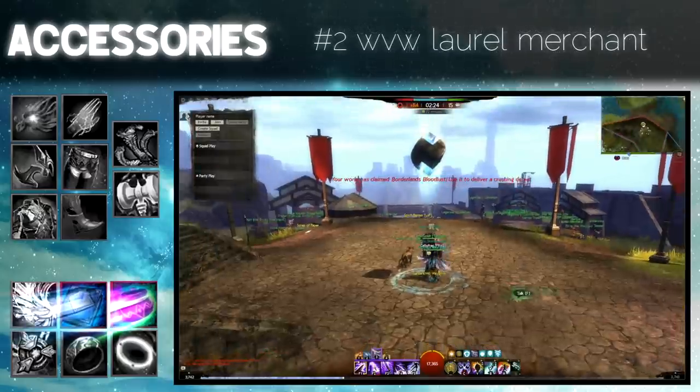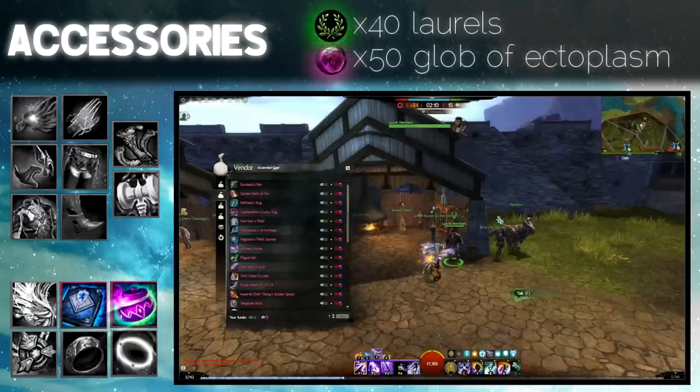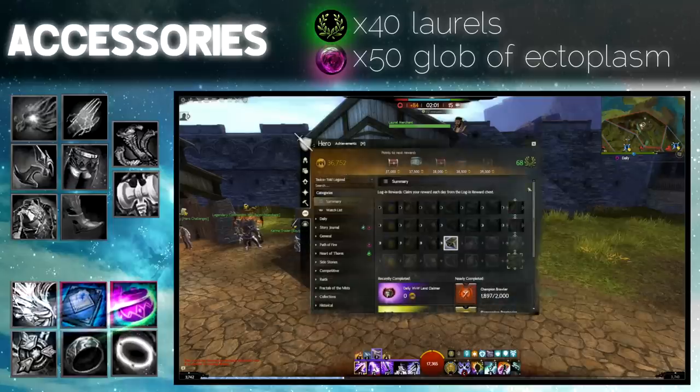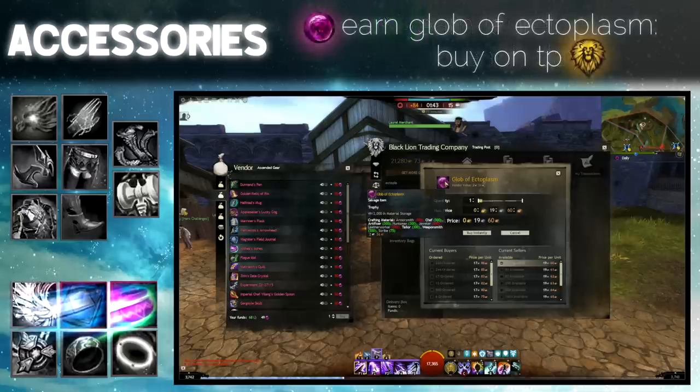Another option to get an accessory is from the Laurel Merchant in World vs World. However, I don't advise this method since it's very expensive. Nearly all stats are available. One accessory will cost you 40 laurels and 50 globes of ectoplasm. To earn laurels you only have to log in each day — you will earn a maximum of 55 laurels per month. Globes of ectoplasm can be bought on the trading post.